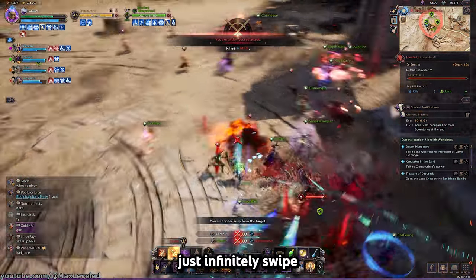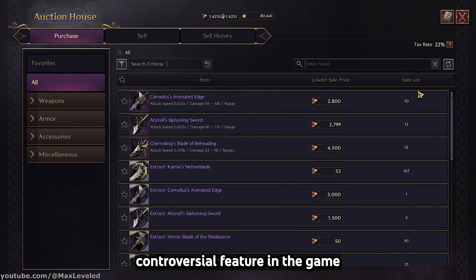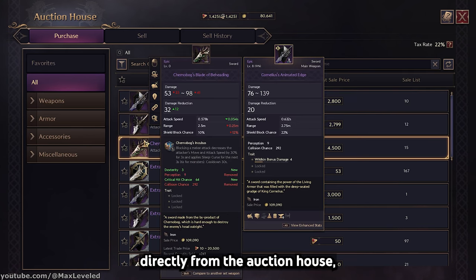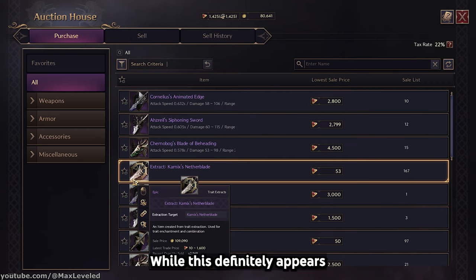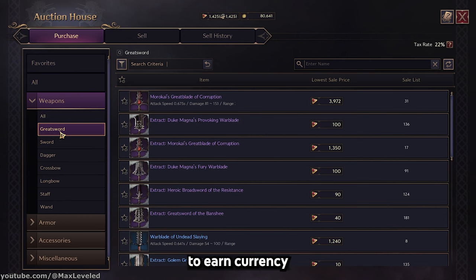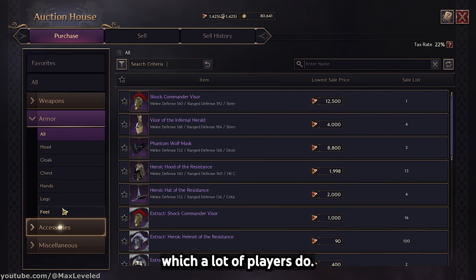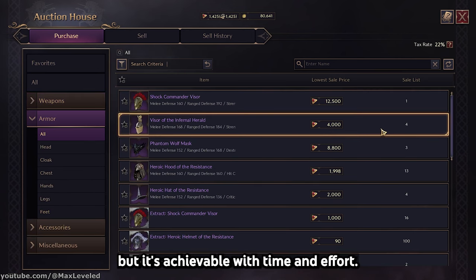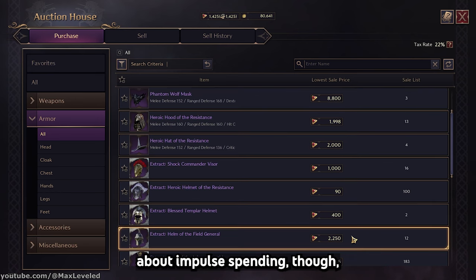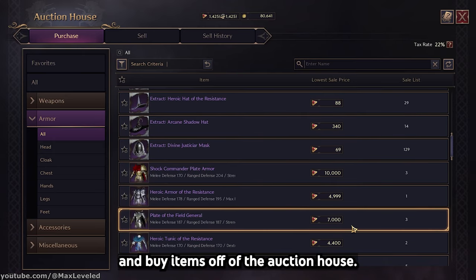The auction house is unlocked at level 40 and is definitely the most controversial feature in the game, because it allows real-money currency to buy gear and traits directly, allowing whales to skip the grind. While this definitely appears to be pay-to-win, it provides an opportunity for free-to-play players to earn currency by selling valuable gear and extracts on the auction house, which a lot of players do. Progress for free-to-play players may be slower, but it's achievable with time and effort. For those concerned about impulse spending, though, it is definitely tempting and can be a real money pit if you decide to buy items off of the auction house.